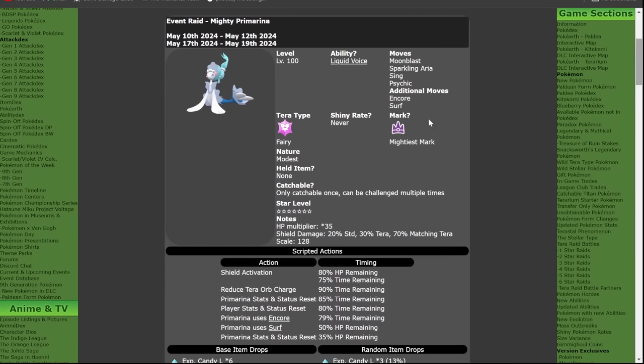Primarina is now live in Pokemon Scarlet and Violet. We're going to cover all of the details of this brand new event and the best solo build for you to beat this with in your game. The first phase of the Primarina raid is running from this weekend — recorded on the 10th of May — through the 12th, and it will be returning the following weekend from the 17th until the 19th.